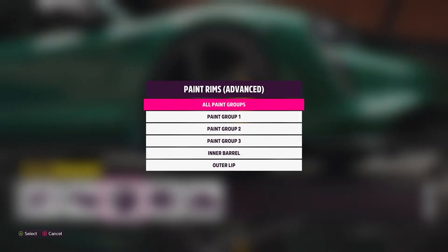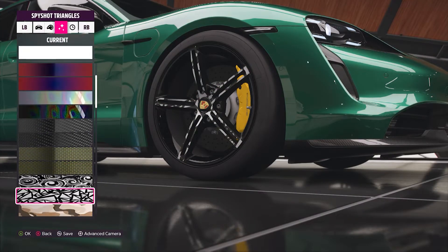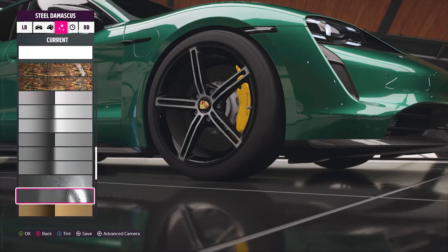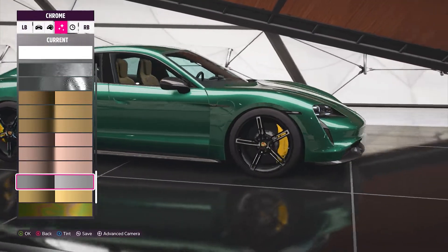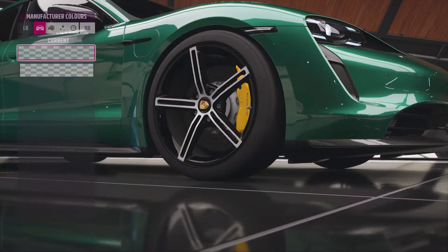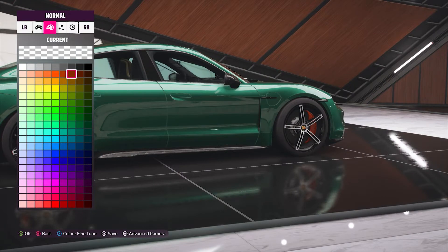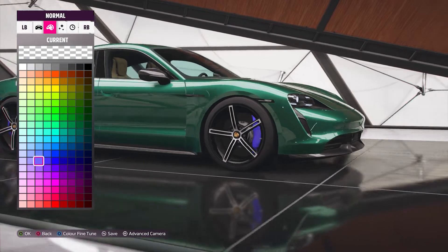I think I might go chrome. Let's see what chrome looks like. Aluminium — I meant aluminium. Steel. Carbonized. Brass. Copper. Chrome — frickin' chrome, mate. Yeah. I might go white. Ooh, finally — frickin' finally, Forza — brake calipers! Thank you so much. That is so much better. That is absolutely amazing.